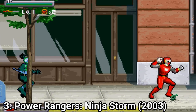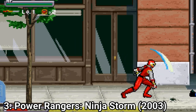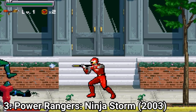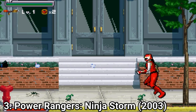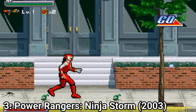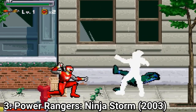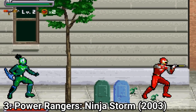Power Rangers Ninja Storm is again a side-scrolling brawler. You get 6 different Rangers to choose from, and this time there is variety in their moves, unlike other games where they all feel the same. The Rangers look cool, you get long-range weapons that look like pistols, and the game has alternate paths — depending on which character you play a level with, it can develop in different ways. For example, one character captured by a boss gets into one level, while with others you get different levels. You also get platforming and Megazord battles. It's a decent game, though it can get boring.